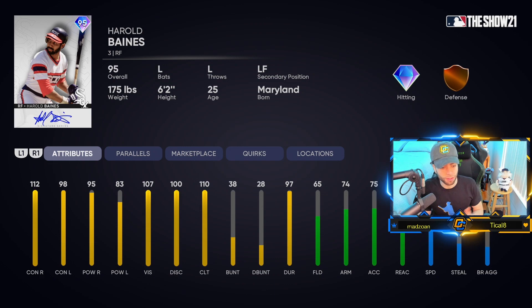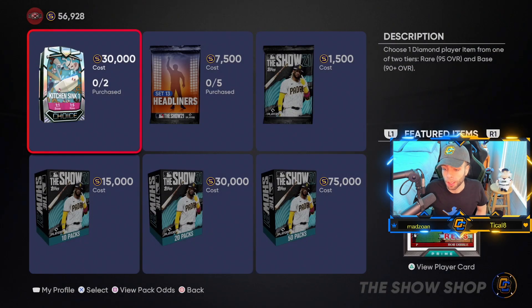Harold Baines surprised me. If you like his swing and you're a Baines or White Sox fan, the guy can hit. The 65 fielding can get up to silver in his primary — right field — but it's a weak arm, low reaction, and pretty low speed. He's an offensive card. You can get a lot out of him offensively with his swing. The defense is Bichette-level but much slower. If you had to use this card, bench is where you'd put him, but you wouldn't lose a lot on offense.